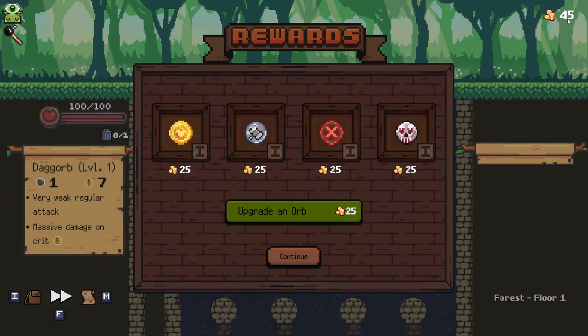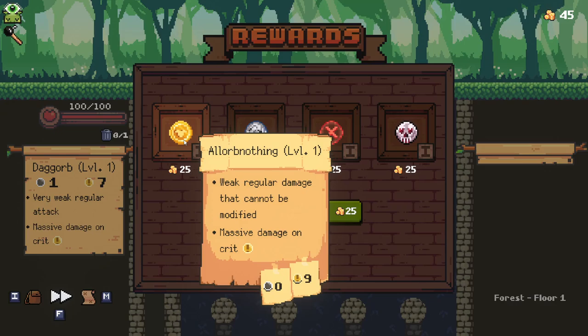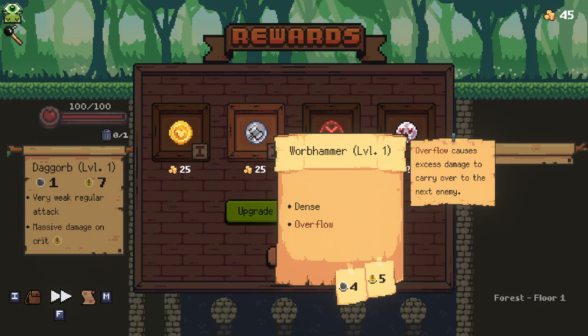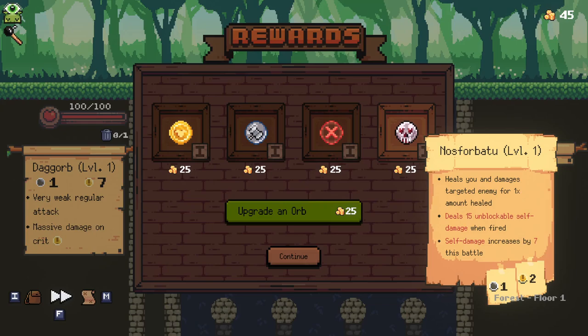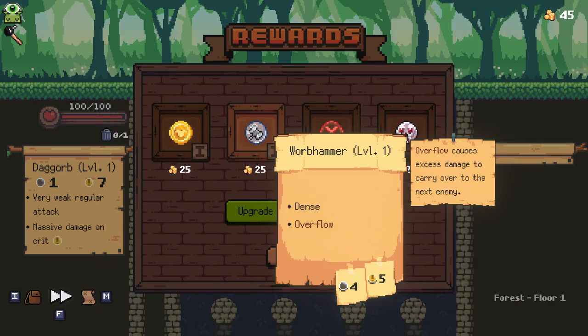We've got 45 coins here and various options. We can take the All or Nothing orb — weak regular damage that cannot be modified, but massive crit damage, doing 9 on a crit but 0 to anything else. There's the Warp Hammer, which is dense and has overflow — overflow causes damage to carry over to the next enemy, which sounds really good. There's also one that destroys any hit pegs and attacks all enemies, which is risky. And the Nurse Orb heals you and damages targets for 1 times the amount healed, but deals 15 unblockable self-damage when fired.